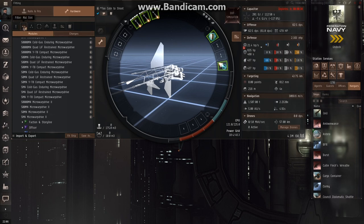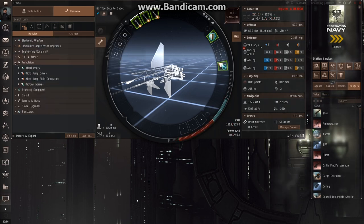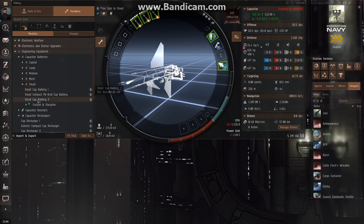To adjust your capacitor, we're going to be putting in two cap batteries. I can close out propulsion and go to engineering. We've got different types of cap batteries here. We're going to put two compact batteries on. Our power grid is in the red, but the capacitor went up a little bit. We'll work on adding a few other modules and then we'll fix that power grid issue.